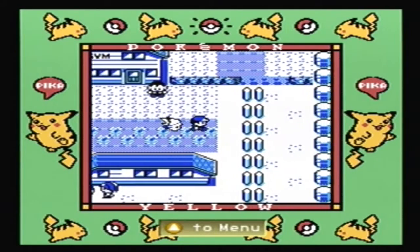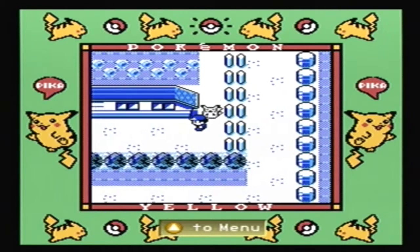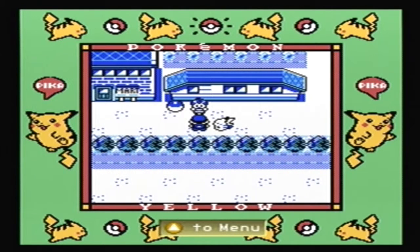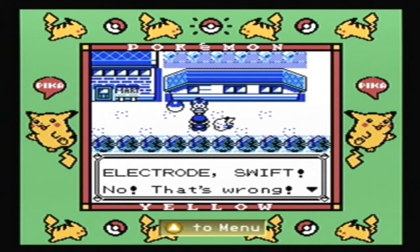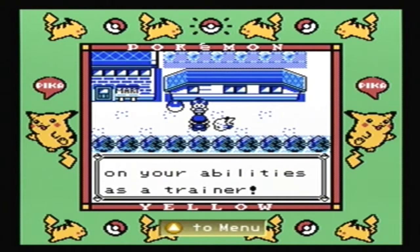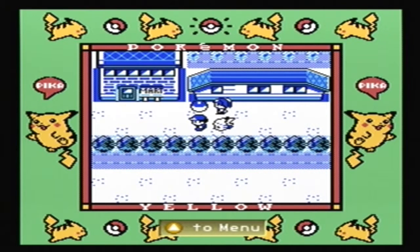So now we just gotta take a look at how we get out of this place. Nothing directly to the east - it looks like a place you can go from there, but I don't know. The only way that you could get an Electrode at this point would be by trading with someone.